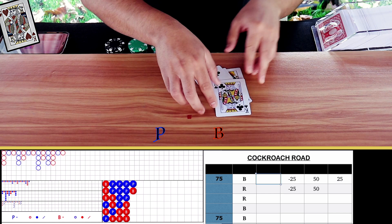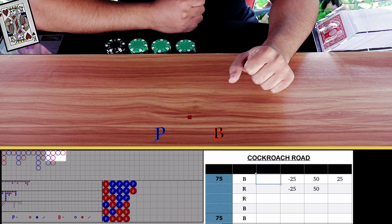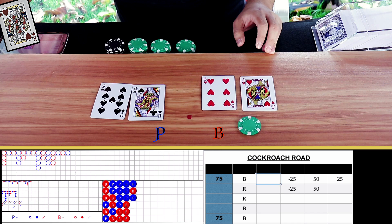First result was blue, so we're betting against it — we're going to bet red. The last result was banker. Move three to the left — one, two, three — both squares are filled, so if we bet banker we would get a red, which is what we want. 25 on banker. Natural nine on player — that was a blue result. We lose this.